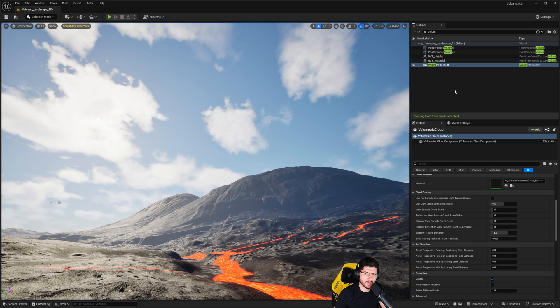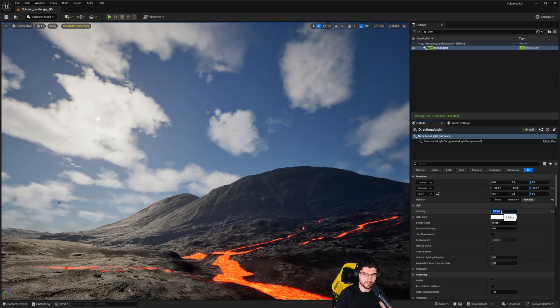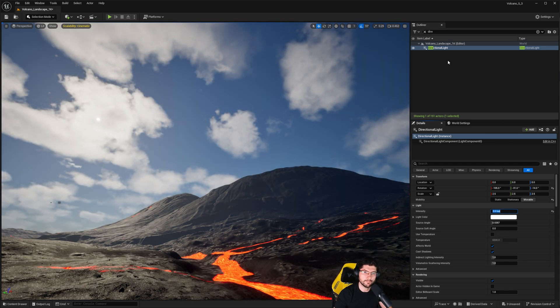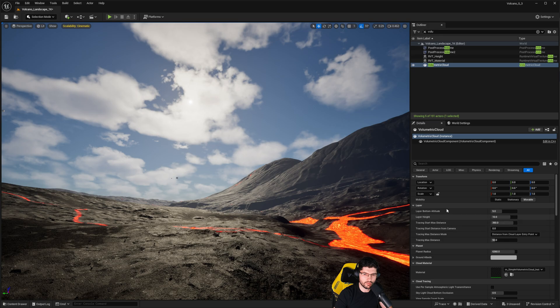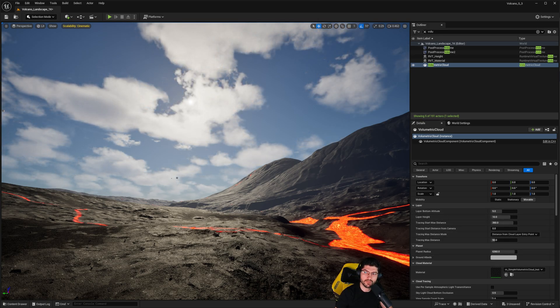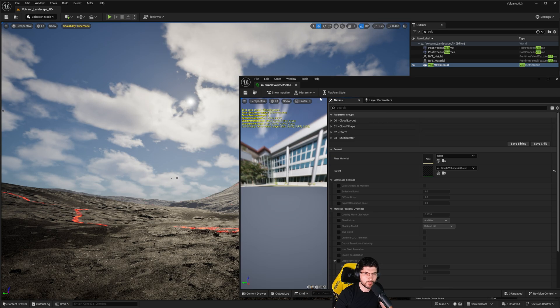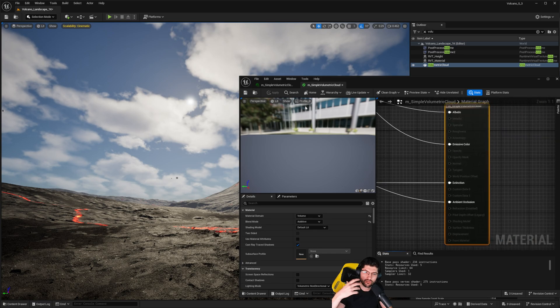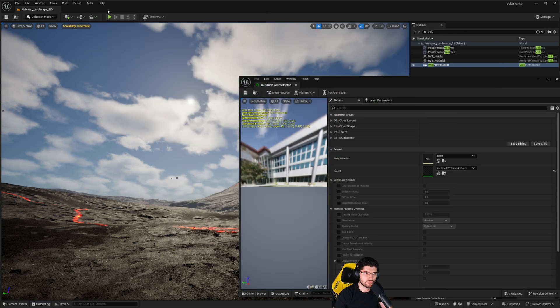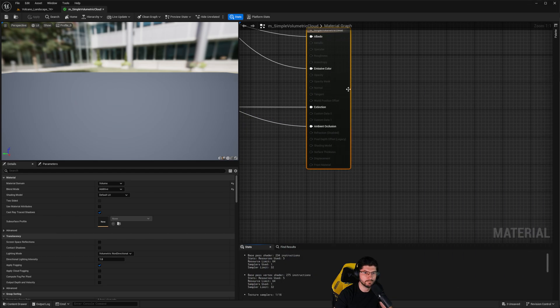I'm also going to select the directional light and decrease its intensity to around 3 — that will help us see the clouds a lot better. Now going back to my volumetric cloud, we have a material we can double-click to open. This opens the cloud material and all its options. I'm also going to click the hierarchy and open the M Simple Volumetric Cloud to look at the actual base material.